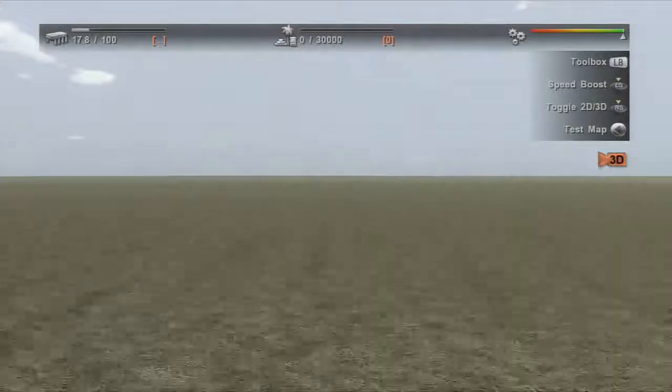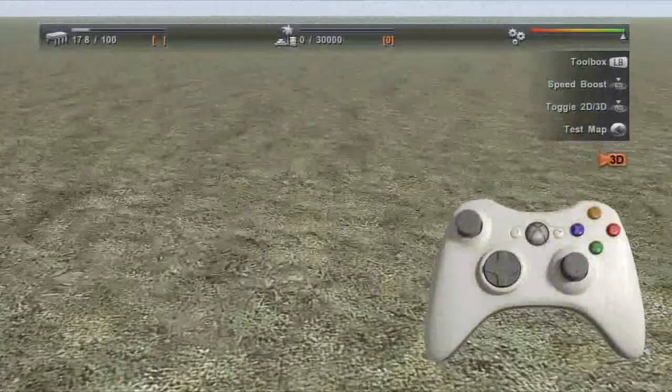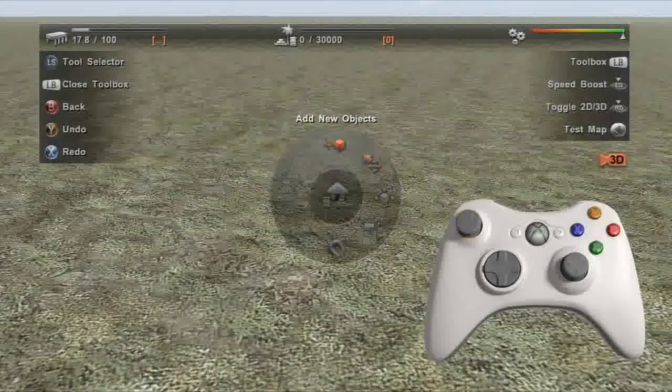Let me introduce you to the most exciting map editor you've ever seen. First, let's take a look at the wheel. This intuitive tool allows you to interact with absolutely everything on your map.